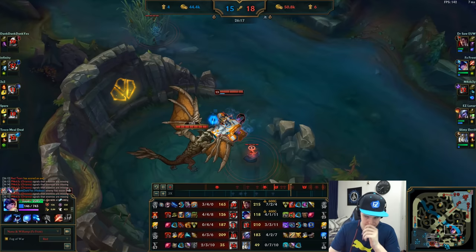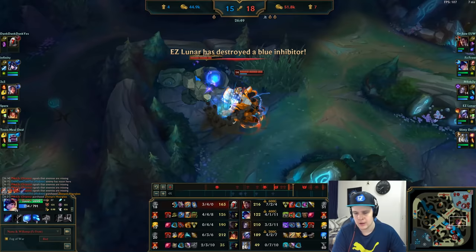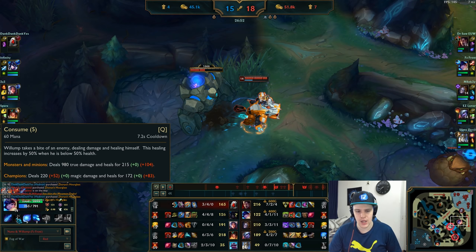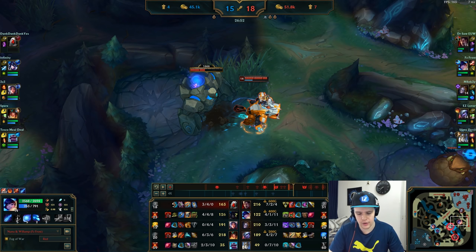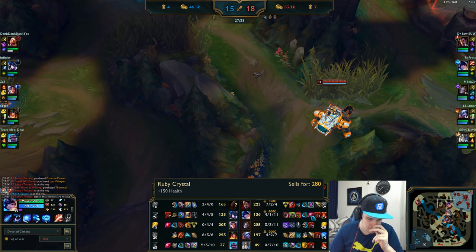I'm low on mana so I back up — my carries can still push the inhibitor while I secure the Dragon. Nunu is very good at this: I barely take damage, and every Q checks in and chips away at the Dragon. Same concept for Baron — it's not going to do enough damage to kill you because of your tank stats, and Q sustains you. With Cinderhulk damage you burn it down too. Give blue to Orianna again and I back for Thornmail — great for the healing reduction into their team.